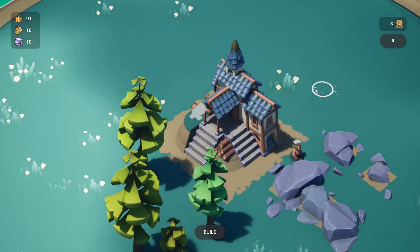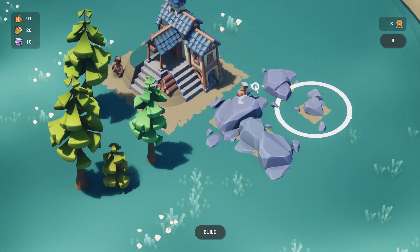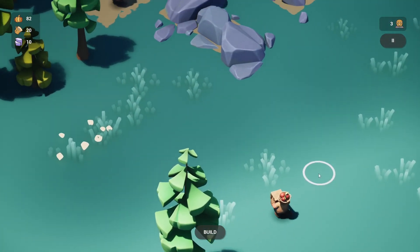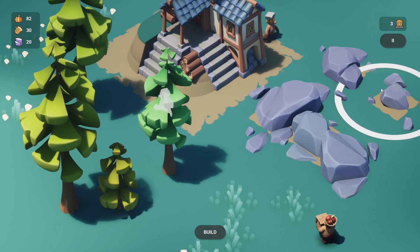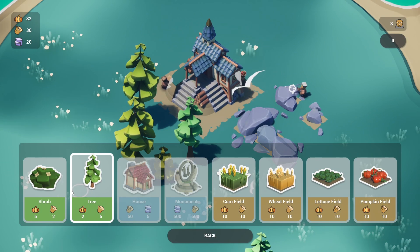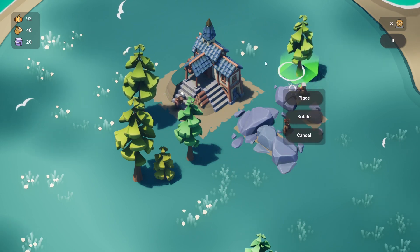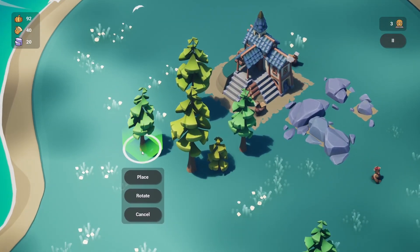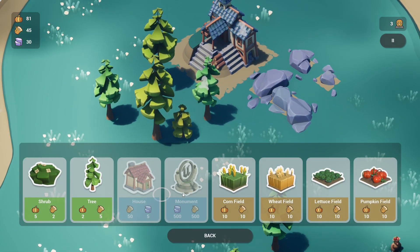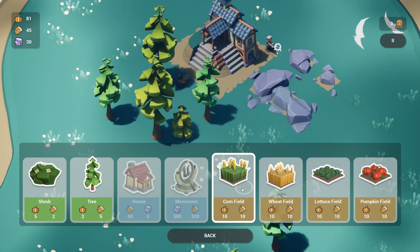The villager will automatically walk over to the resource and start harvesting it. Once the villager collects a certain amount, it will bring that resource back to your town center and update on your UI. We have three different resource types: food, represented by a pumpkin icon, then wood and stone. You need these resources to build various structures, and to build structures you have a build button on the bottom of your screen. This pops open a window with all the different structures you can build, showing how many resources are required.